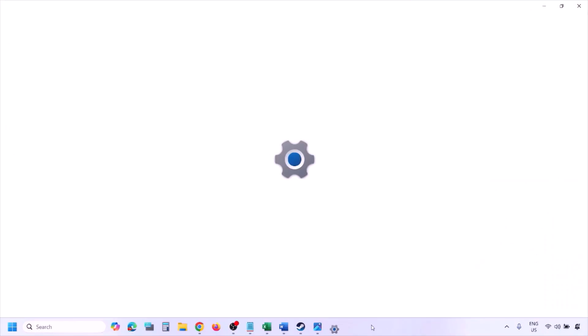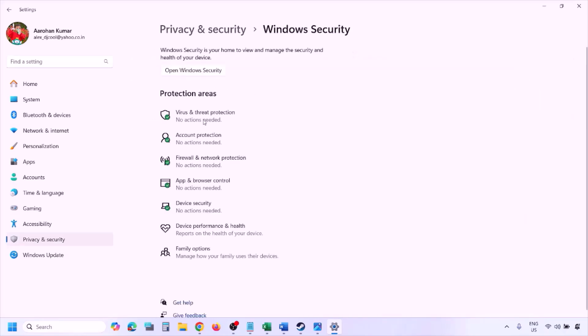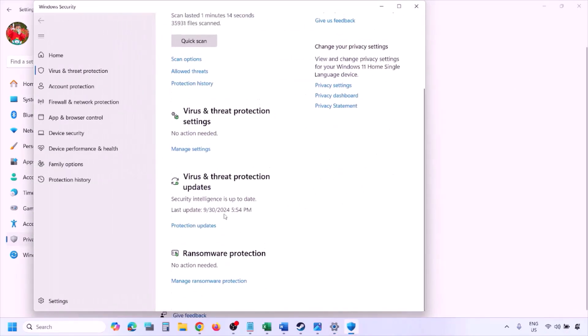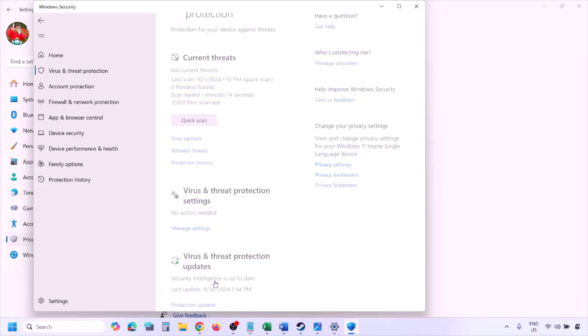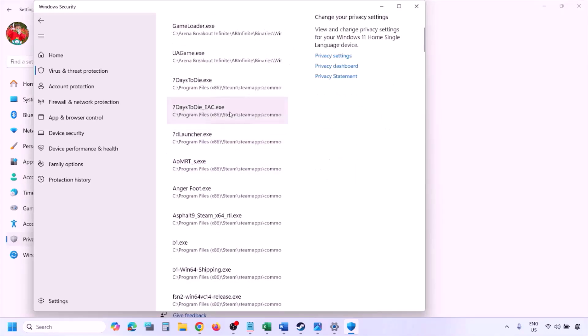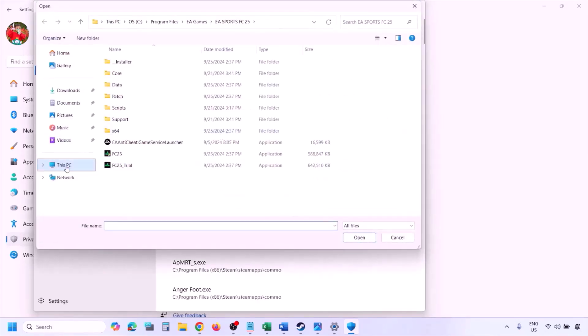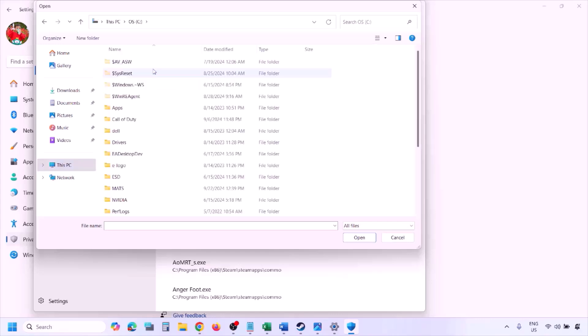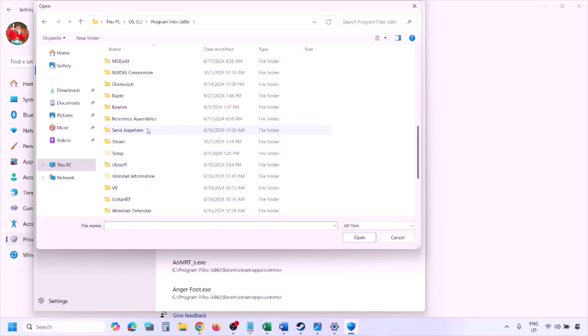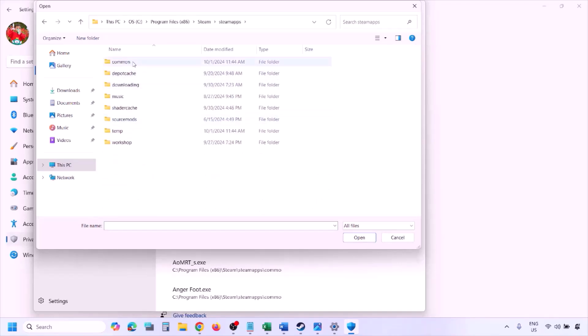To add the game EXE to Windows Security, open Windows Settings and go to Privacy and Security (Windows 11) or Update and Security then Windows Security (Windows 10). Click on Virus and Threat Protection, scroll down, click on Manage Ransomware Protection, then click 'Allow an app through Controlled Folder Access,' click Yes, then click 'Add an allowed app' and then Browse All Apps.